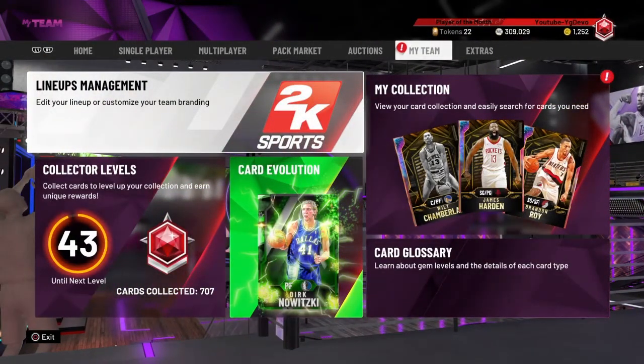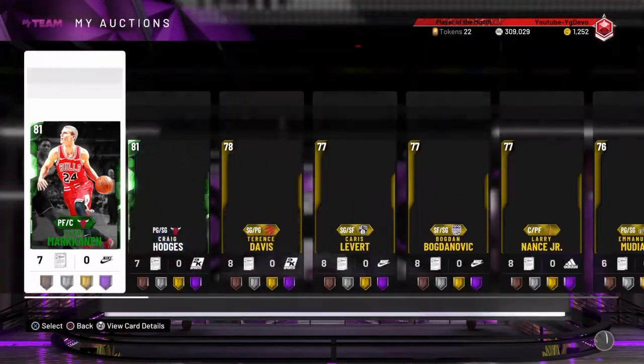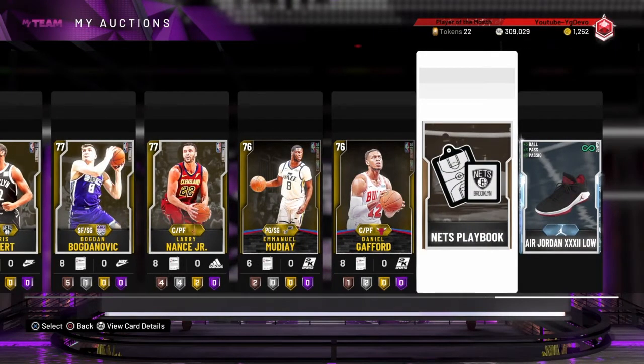As you can see, I made 20,000 MT in 15 minutes just sniping these playbooks. There's still one playbook in my auctions that I just got like 5 minutes ago. Let's head into the filter.